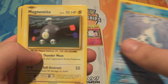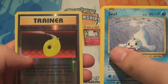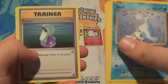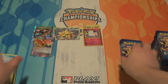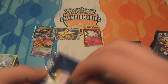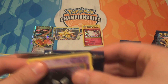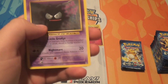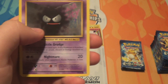Pack twelve: a Seel, a Magnemite, a Ghastly, a Poliwag, a Voltorb, a Reverse Devolution Spray, an Electrode, a Metapod, a Potion, and a Venusaur Spirit Link. That artwork on the Electrode has actually been printed more than most artworks — it was mistakenly put on all first edition Jungle Electrodes. The non-holo ones had the base set artwork by mistake.